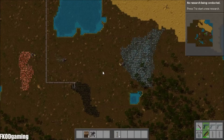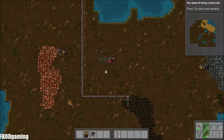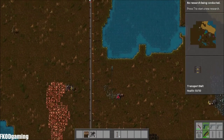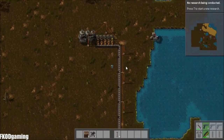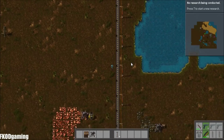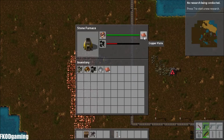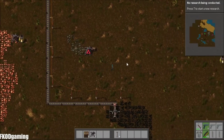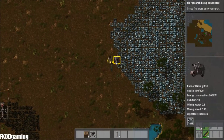Hi everybody, and welcome back to Episode 2 of Let's Play Factorio with Brodebrook's Mod. Last time we left off, I just hooked up the coal mine to the power production up here to the north. Looks like that is going swimmingly. Got a bunch of copper built up, which is always good. And our stone is out of fuel, but that's okay for right now.